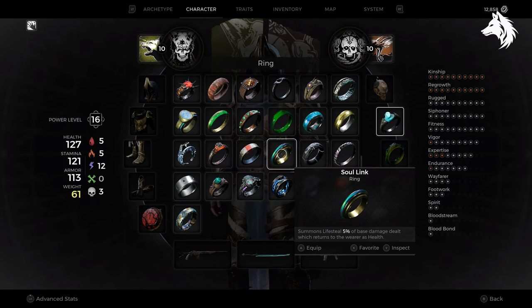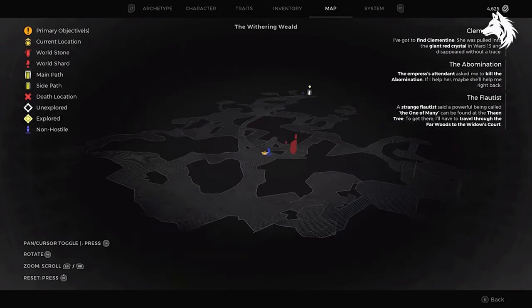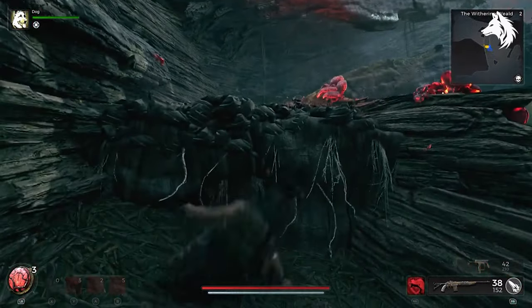We'll start in the Withering Wield. In this section you can find the Soul Link Ring in a random location on the ground, but it can also be found in the Nameless Nest, Forgotten Fields, and Keula's Rest as well. The Kuri Kuri Charm is found in the Bird's Nest event after you get the bird to leave. This is a random event that will spawn in this area, but it will also spawn in a bunch of other areas as well.